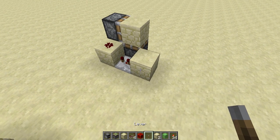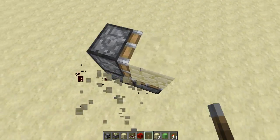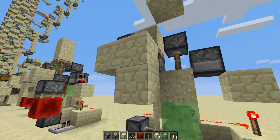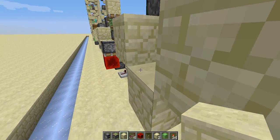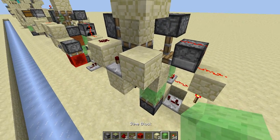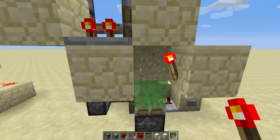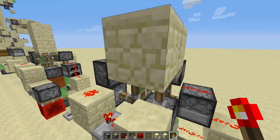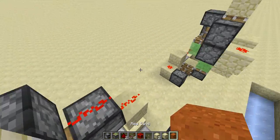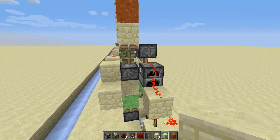I'm going to do the same thing around here as well. You're going to place two blocks here, and a repeater on two ticks, and also redstone dust, and then you want to place a redstone torch there. It will just restore its position to closed. Now you can put another sand block here on top, so that the sand blocks will alternate when you press the button.